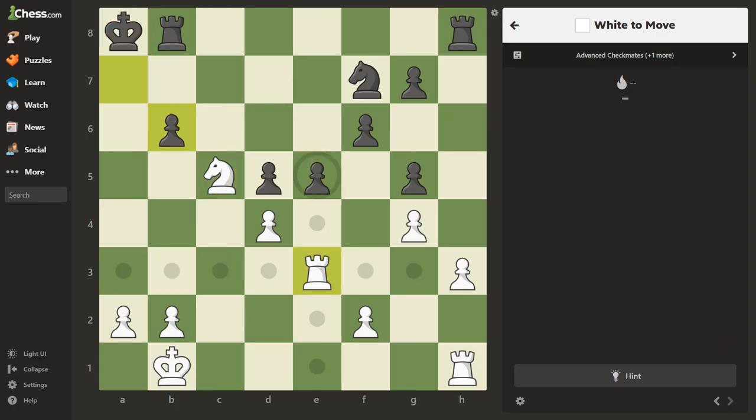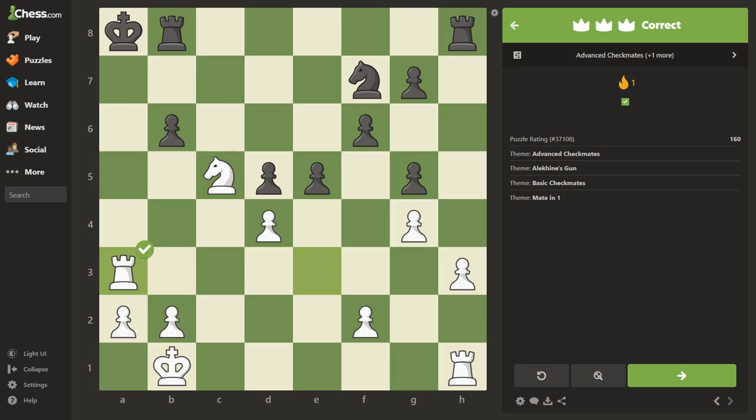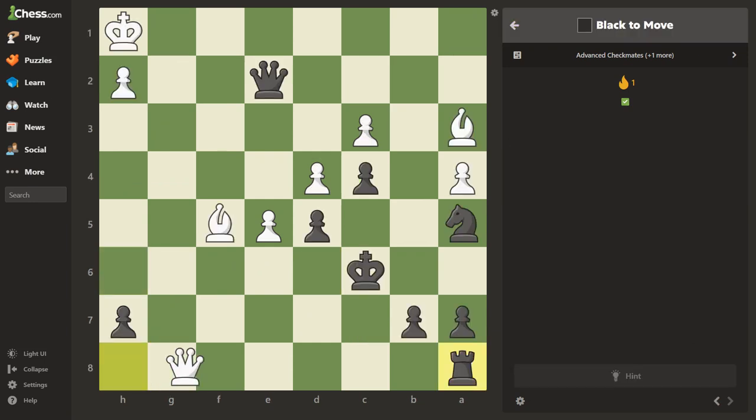Before you make your move, check if any pieces can win your rook. It doesn't appear there are, so we'll make the move — and there it is. It was rated 160. Let's move on to number two.